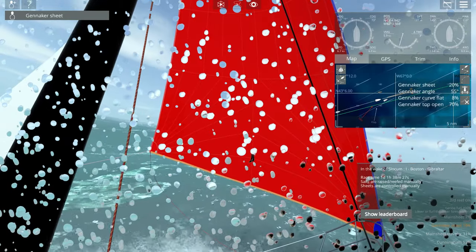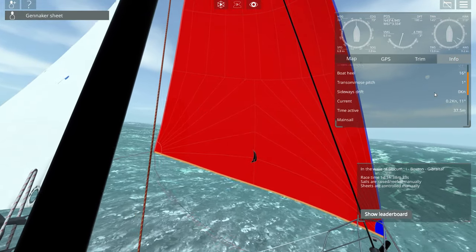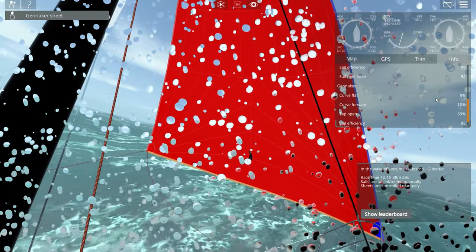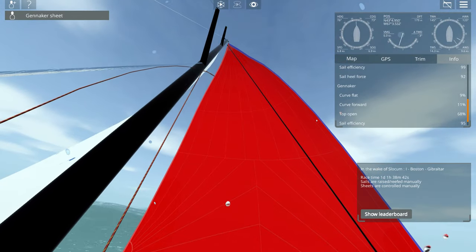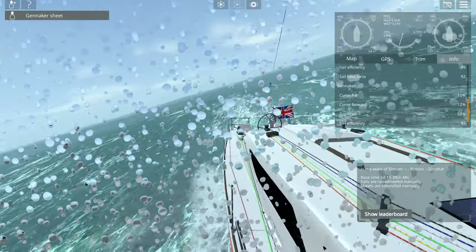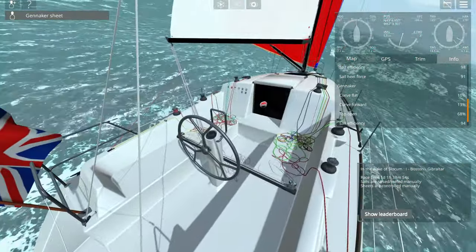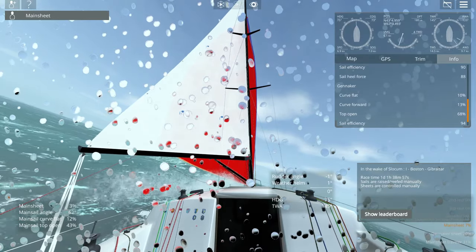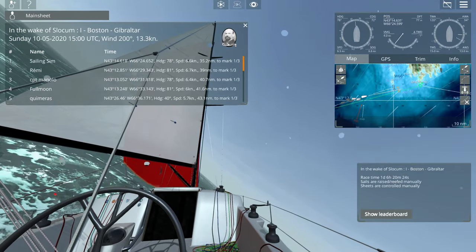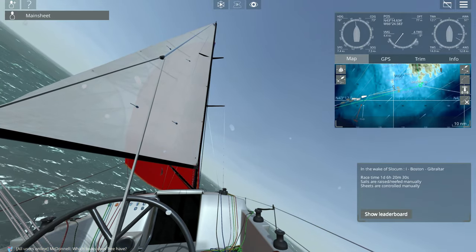The controls in Sail Away are, for me, by far the worst thing. They have not positively changed since 2017. There are some new key binds and partial controller support has been added, but it's absolutely awful. The biggest problem is that you are required to right-click the mouse button in order to look. The newest thing implemented in Sail Away 2 is the ability to move around the boat, which requires Shift+WASD to move — but W and S are the pull and ease buttons for the lines, and A and D steer the boat. Mistakes are frequent and really frustrating because of the controls.